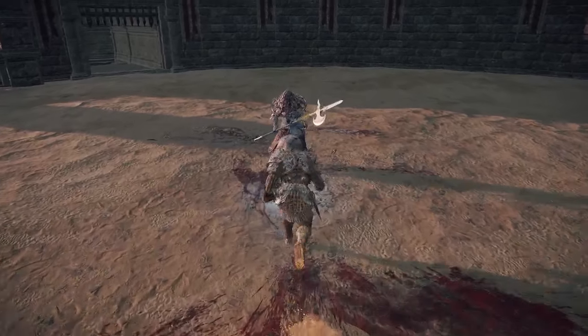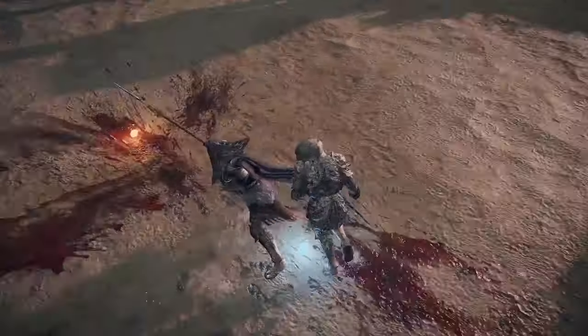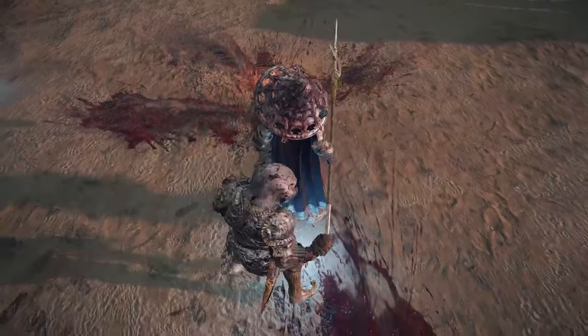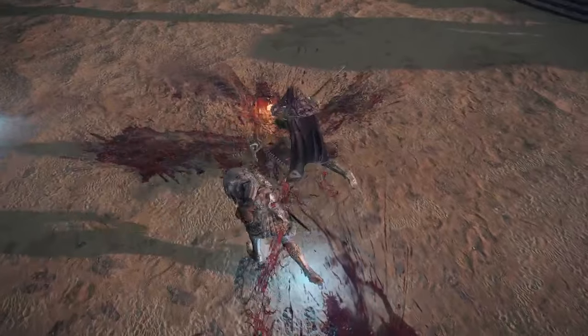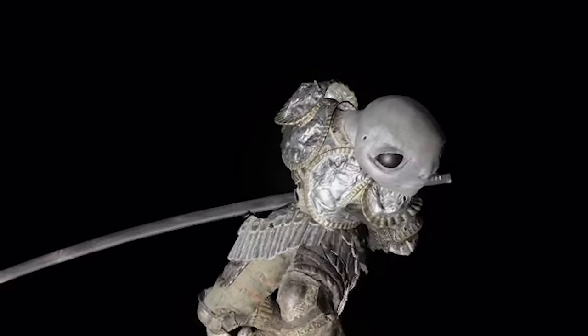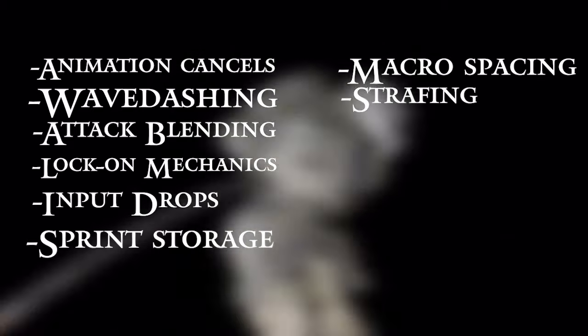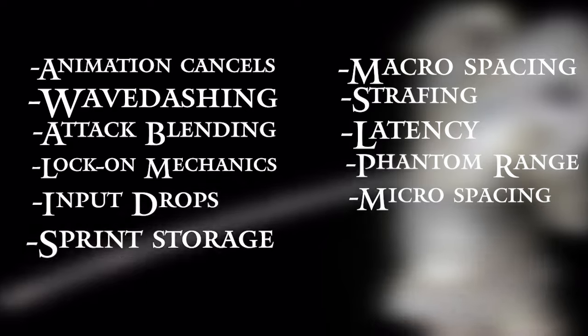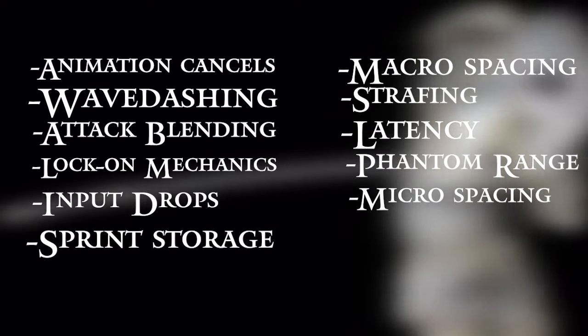I'll be going over some basic tech that's necessary to know no matter whether you're playing the game competitively or casually. Later, I'll be going over specific scenario-based sequences that demonstrate how micro and macro spacing affect priority. This basic section will cover animation cancels, wave dashing, attack blending, lock-on movement, input drops, sprint storage, macro spacing, strafing, latency, phantom range, and micro spacing. I'll have each of these sections bookmarked down below.